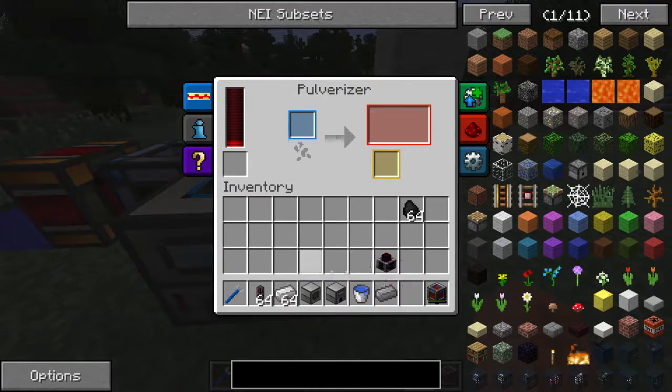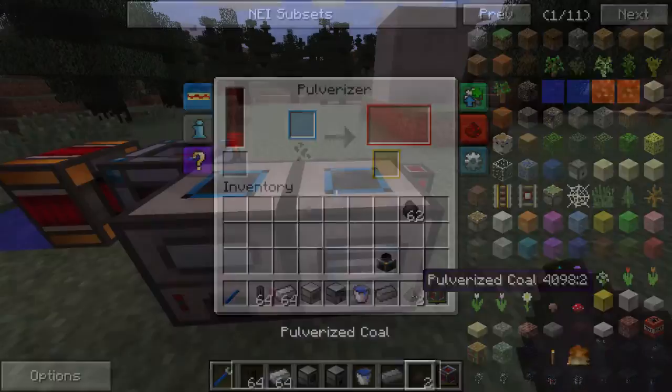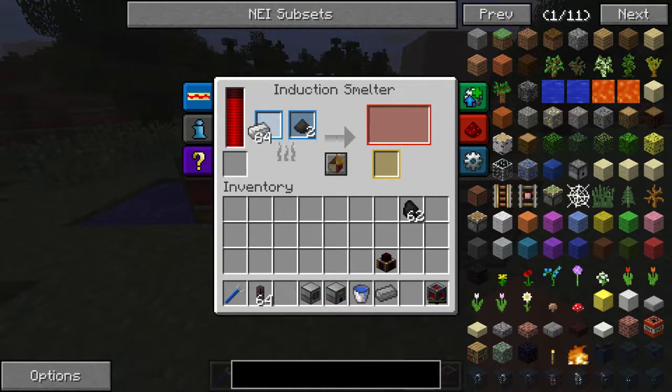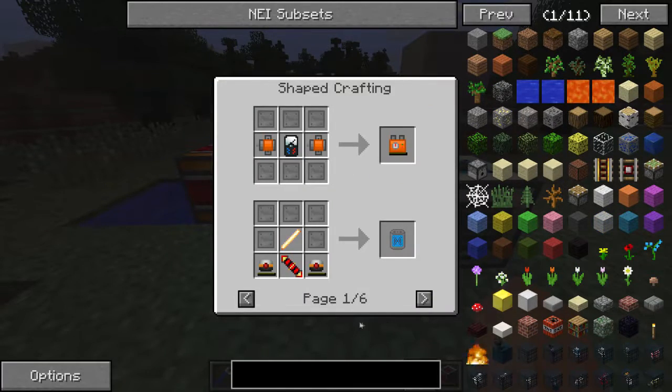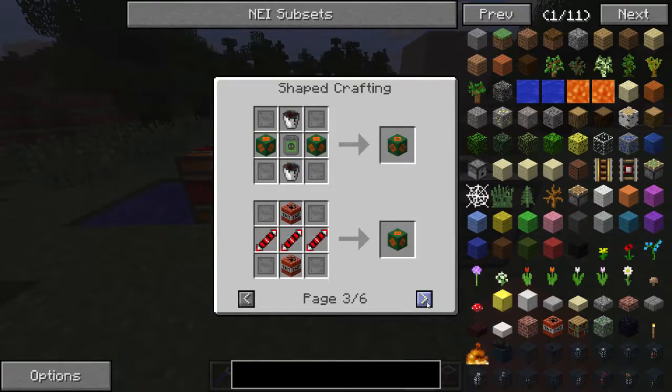So the first thing we will do is put in some coal in this pulverizer — we are going to need two. And it will begin to pulverize the coal. Alright, so we got our two pulverized coal, and now we are going to put it in the induction smelter with an iron ingot, and it will begin to make steel. We got our steel, and if we just stick it straight back into the induction smelter, we can make a steel plate, which comes out much faster, and is also used in many recipes in Fission Warfare.